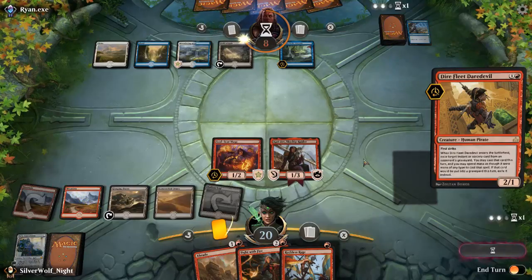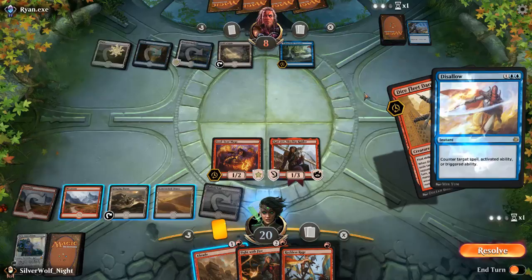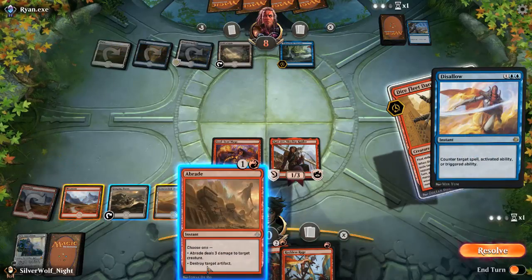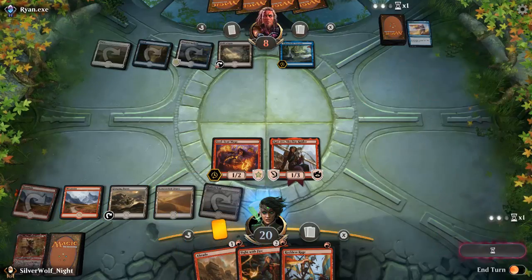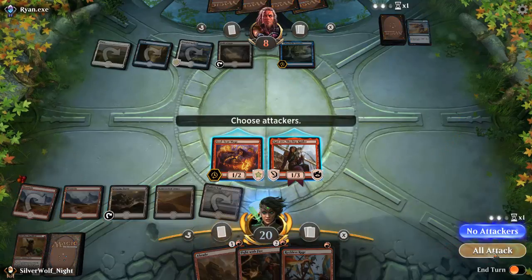Okay buddy, what are you going to do? You have another potential play. I saw that counter — there's nothing I can do, so we're just going to let that resolve. But again he's tapped himself out, so I'm just going to go into combat and keep pegging him.